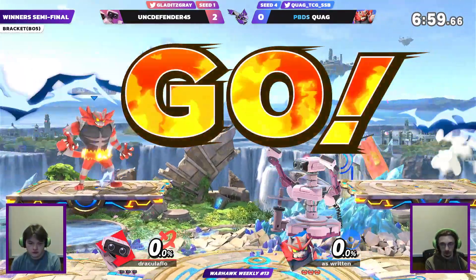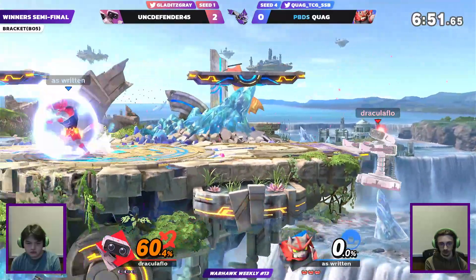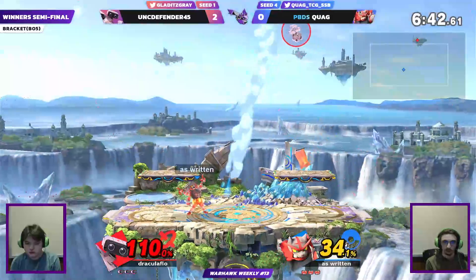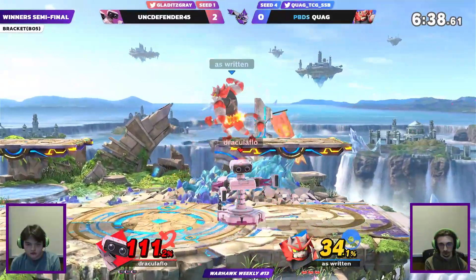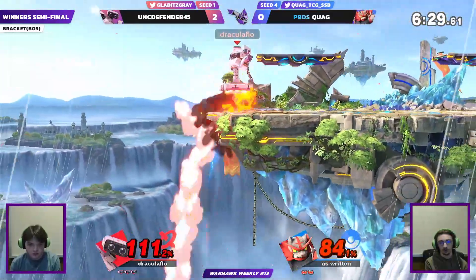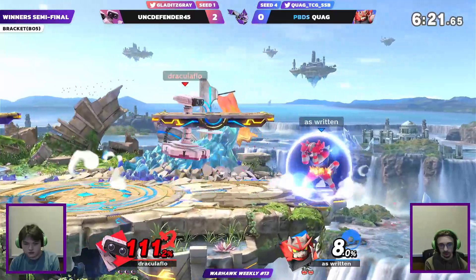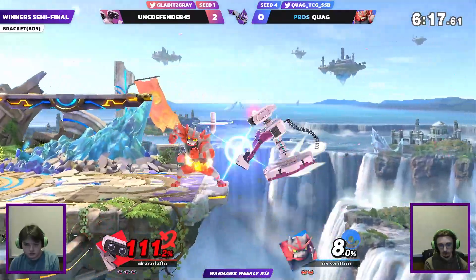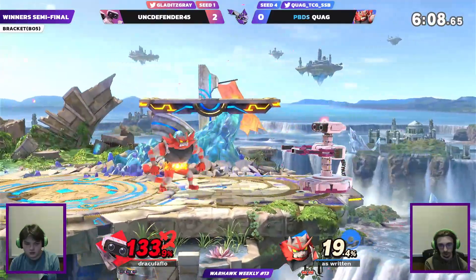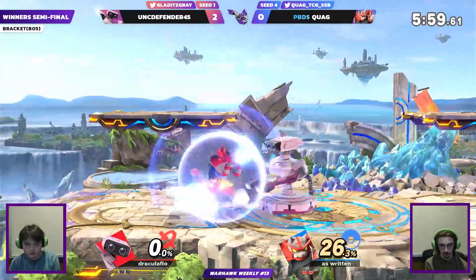Switching back to pink ROB — he's getting a paint job every single time between matches just to mix things up. Oh, you gotta hide the scratch marks from all those neutral B's. That was a Revenge up smash that nearly killed — going for up smash is actually really good, you don't see that often from Quag. Gray has been waiting to pull out that spike all set — and he finally got it off.